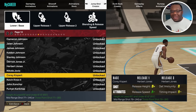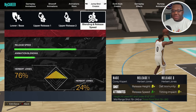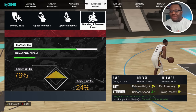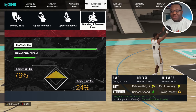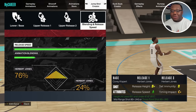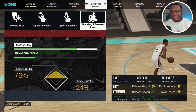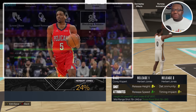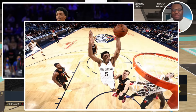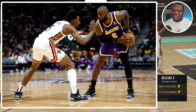Even some of my bigs out there can run with this if you can get access to Corey Kispert. Looking at the blending and speed — I'm not even running this at full speed. If I did, it takes this jump shot to an A grade, but the timing impact drops to a C-plus. So at three-fourths speed it's 76/24 percent Herbert Jones. Herbert Jones is a two-way player for the New Orleans Pelicans, been in the league a couple years now.